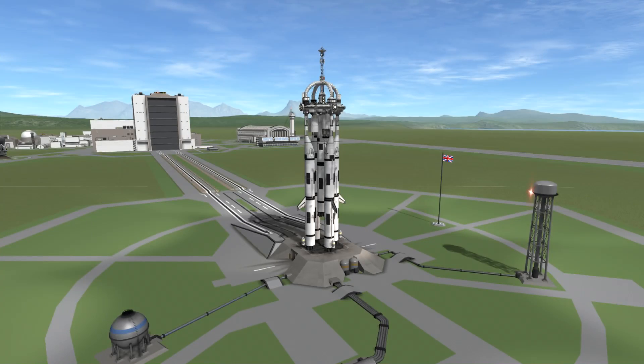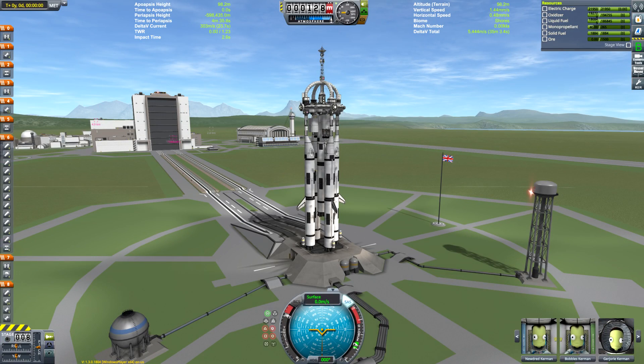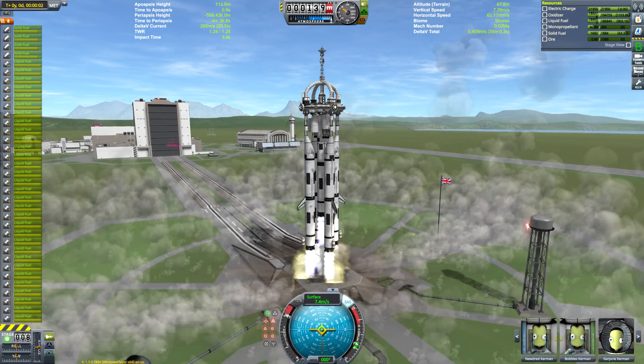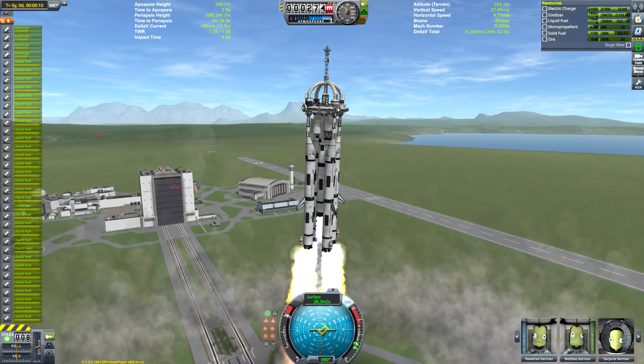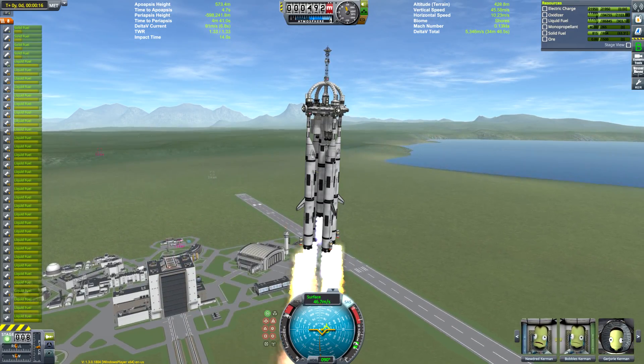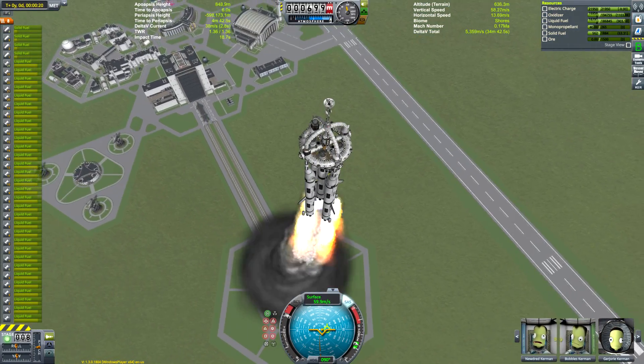Hello everyone and welcome to this week's Kerbal Space Program video, in which we will be sending a surface base to the planet Drez — a celestial body that everybody loves to visit and one that most definitely exists, no matter how hard the memes in the comments try and deny it.